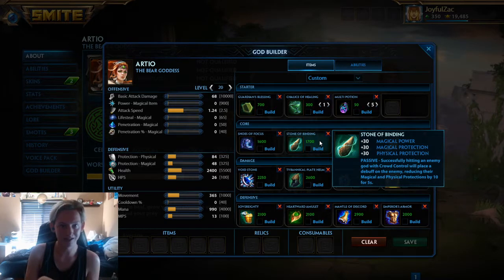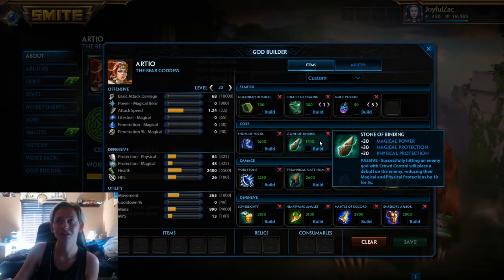I went Stone of Binding instead of Gauntlet of Thebes, and that's because I believe four out of RDO's six abilities can proc Stone of Binding, and then her passive is also essentially Stone of Binding. Her passive is pretty much that as you damage your enemies more, their protections are reduced. So I think Stone of Binding is pretty good on her — probably the guardian that should always get it.